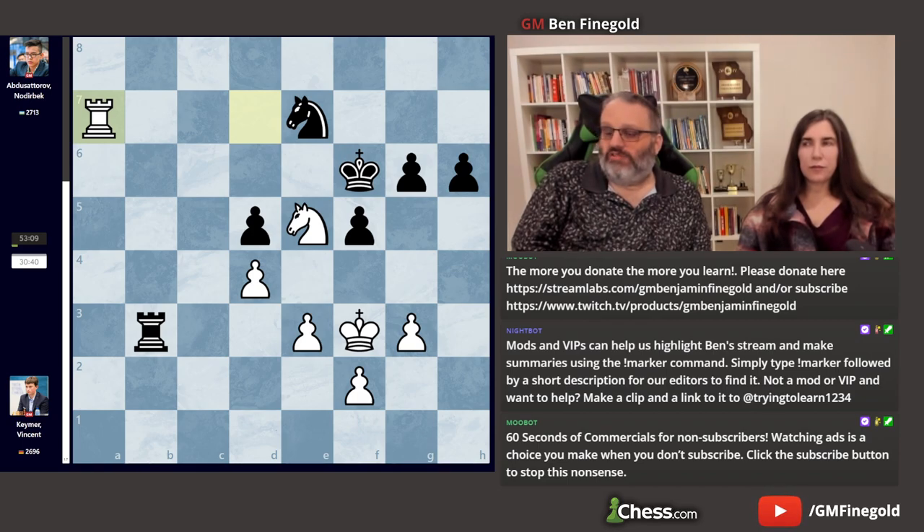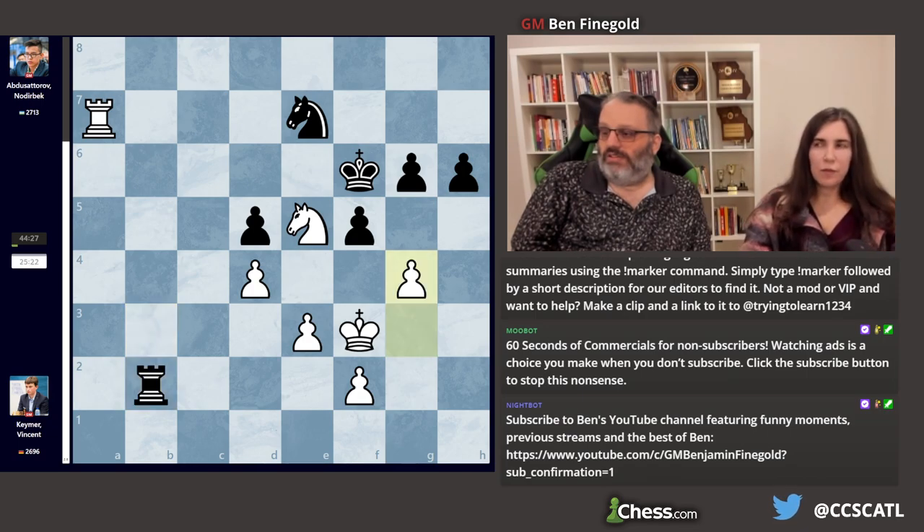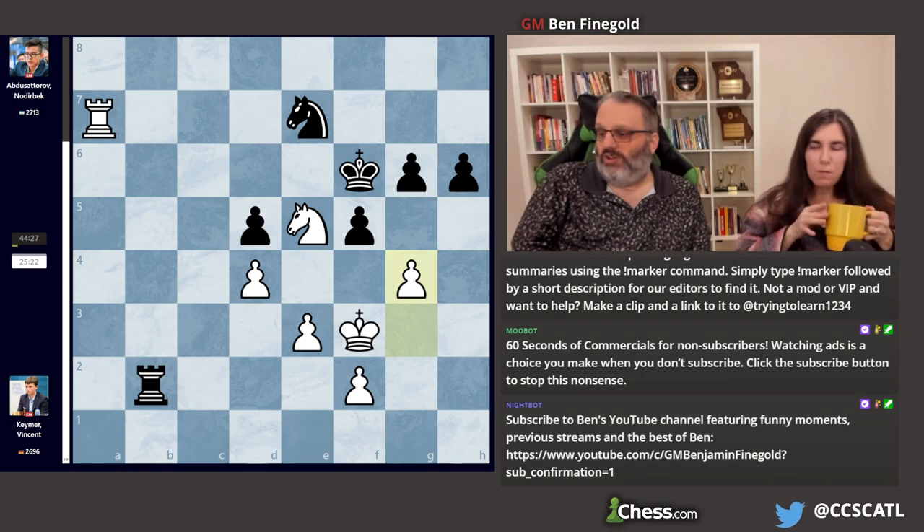He played rook a7 — engine agrees. This gets the rook away from the black king, gives us the d7 square for the knight, we can check here, we can attack the pawn from the side. Rook is good on a7 and can't be harassed very much. Then rook b2, keeping an eye on the f2 pawn. And he played g4, which the engine approved.